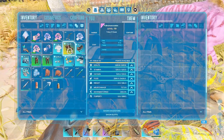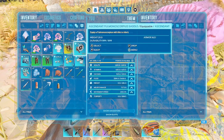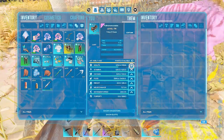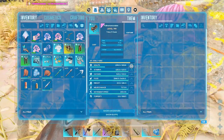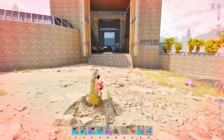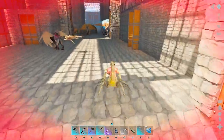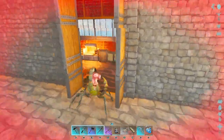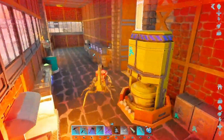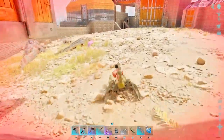I had to get myself a Pulmonoscorpius — and yes, I did pronounce it right — because I found a saddle and it was a pretty good level. This would also make a good ferry, a good shuttle tame. Let's see if it can go up these steps — nope, it can't. So yeah, it's still going to be the Beazel Buffo as my main tame to ride around.